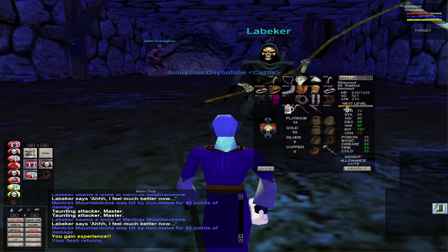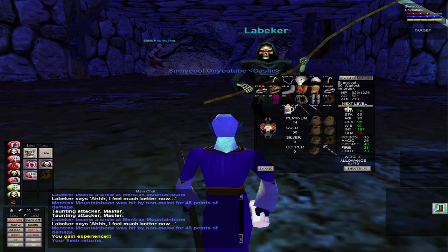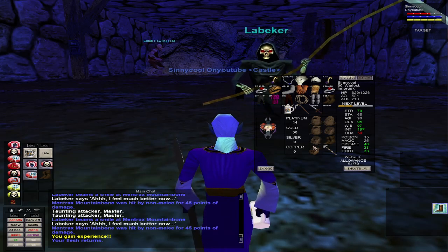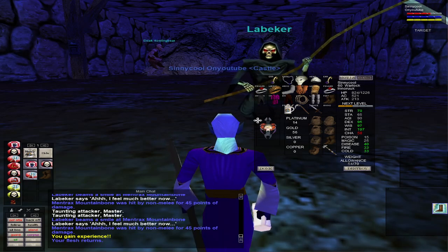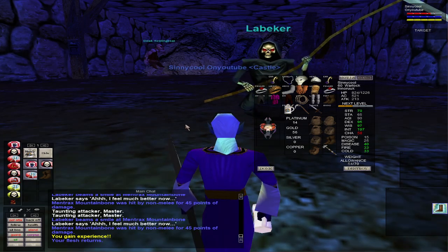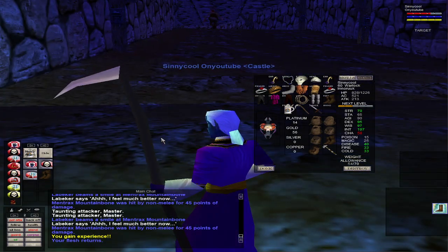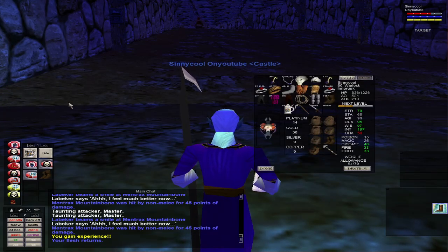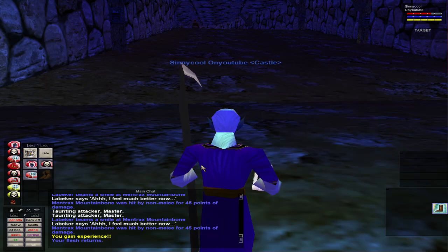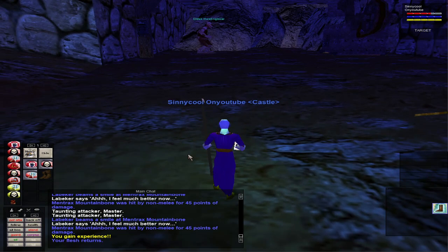When I died it took away about three quarters of a bubble, so I probably need a little bit more than that — maybe like two and a half bubbles — which would buy me about three deaths. Kind of going for that right now to be super safe.